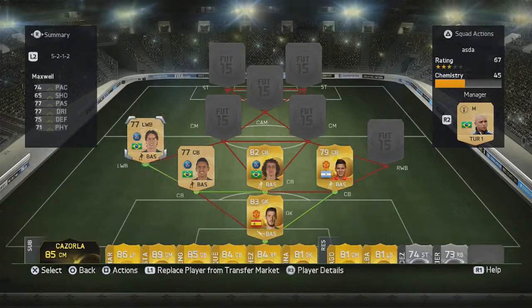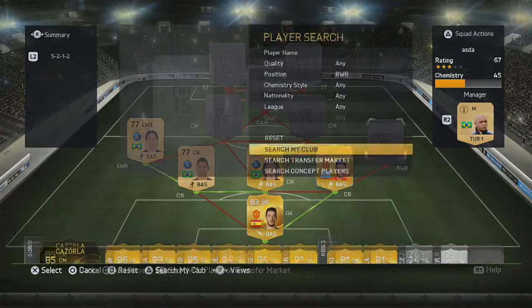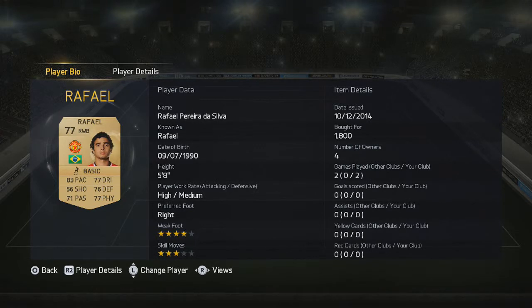In the left wing back position we have Maxwell, getting that hyperlink with Marquinhos. He's pretty solid - he holds the wings quite well and can pass down there to make long balls. In the right wing back position we have Raphael from Man United. He's fairly fast, got some good defending and good physical stats. He played quite well for me.